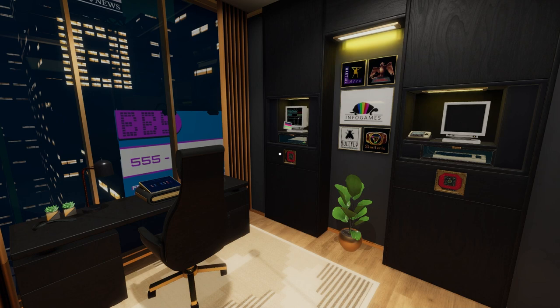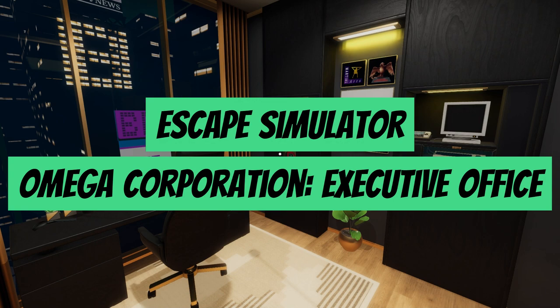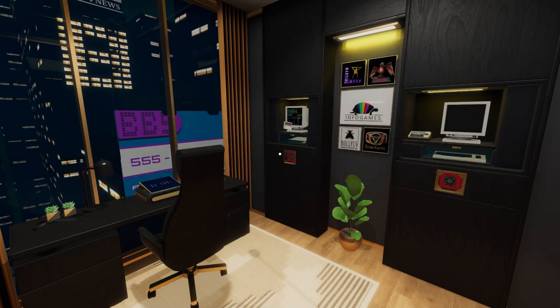Chris here at Friendly Frenzy Games. Today we're going to be walking through the logic and solutions behind all of the puzzles in Escape Simulator's Executive Office Escape Room, which is the third in the Omega Corporation chapter of rooms. If this video helps you, give us a like, drop a comment, and subscribe to Friendly Frenzy Games for many more full Escape Simulator walkthroughs just like this one.